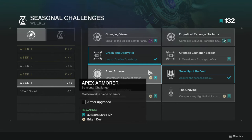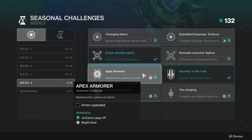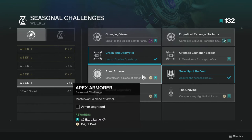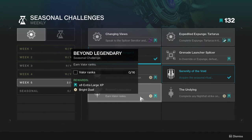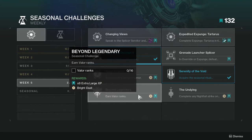Apex Armor — this one's not hard, just upgrade your armor. I wish it worked retroactively because I've already done a bunch of armor upgrades, but it doesn't matter too much. Earn Valor points or reach Valor Rank 16 — this one's not too hard, though it might be annoying for some people.